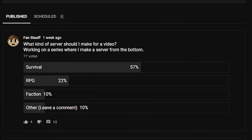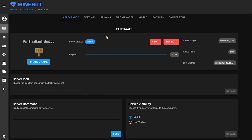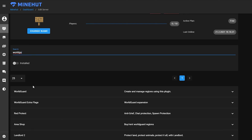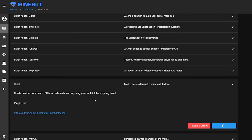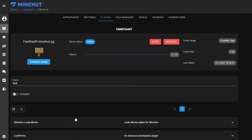First off I just want to download some plugins that I know I'm going to use. I'm here on the control panel on Minehart and I'll go to plugins. Let's download WorldEdit, WorldGuard, EssentialsX, and LockPerms. Now I'm just going to run a quick restart. I might download more plugins throughout the series but this is just what I'm starting with.